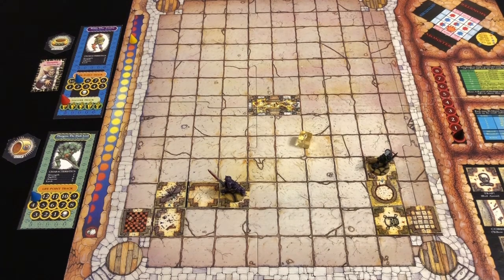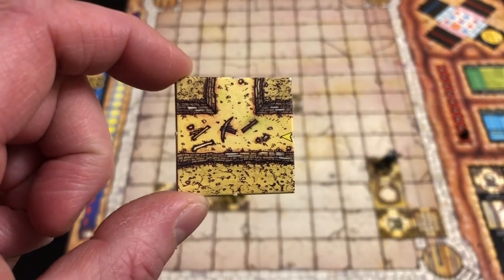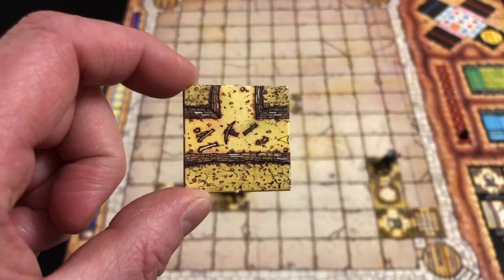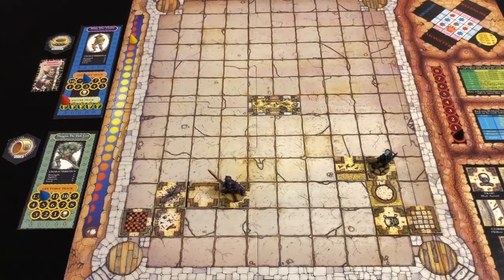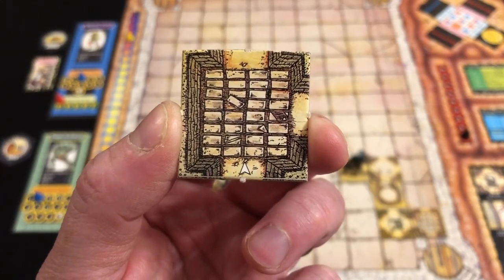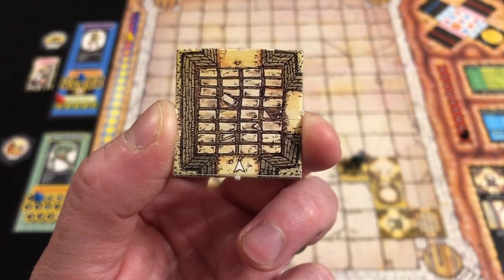It's Rildo's turn. He loses a life point from his vampiric bite, then heads west — a fantastic draw under time pressure: a corridor! We can place the tile and immediately move again. We head north, drawing a regular room. It's a shame I didn't go west instead, but we can work with this. We draw our room card.